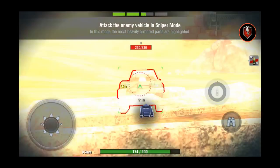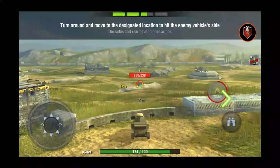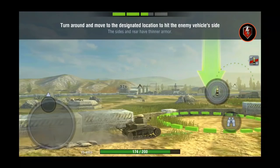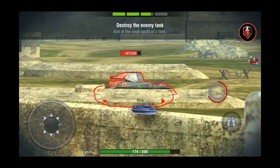In sniper mode, the most heavily armoured parts are highlighted in red. But even in this shooting range section, there is no indication or explanation about the reticule, about aiming, or about how the two small triangles have to align for your shots to hit. I think those are key features that really need to be implemented in the tutorial.